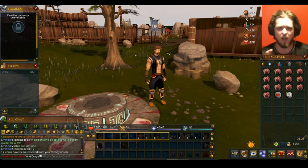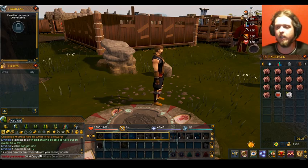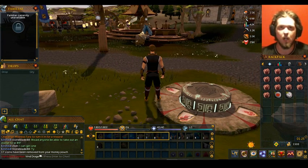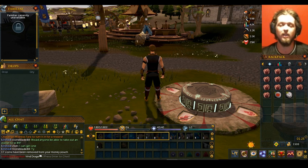Especially for an Iron Man account, you really want to do these. Now if you're a regular account, you can trade to get the items and then finish them. For instance, if you have to fletch 336 maple shield bows — that actually is an assignment — you can just buy the unstrung shield bows and the bow strings, then finish them, and it counts.